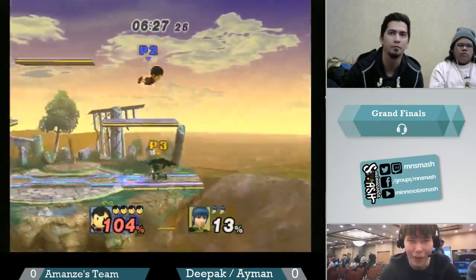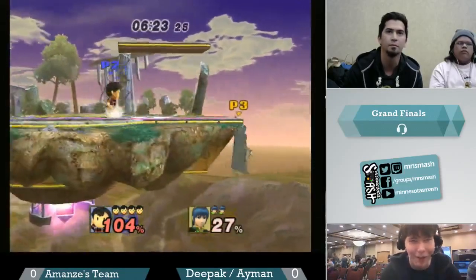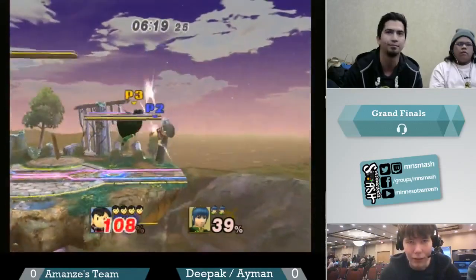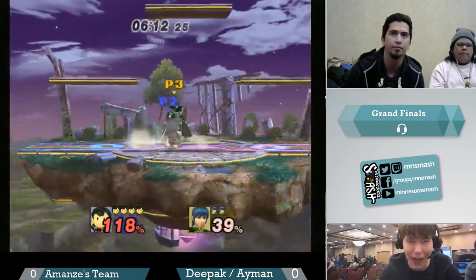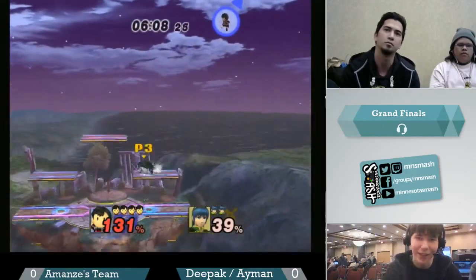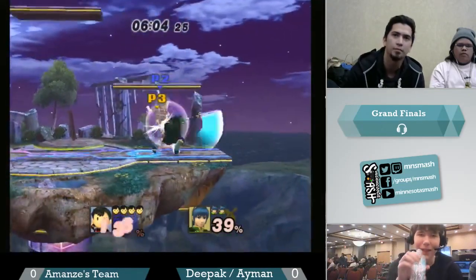He's just dash dancing around, playing patient. He's waiting for Marth to do something first because he's got all his stocks — he doesn't have to make something happen. He's giving up center stage though, and you gotta be careful, especially against Marth. You don't want to necessarily go to the corner of the level unless you really have to. Holding on to center stage is really valuable, especially as a character like Ness, who doesn't have the range to threaten a lot of space at once.